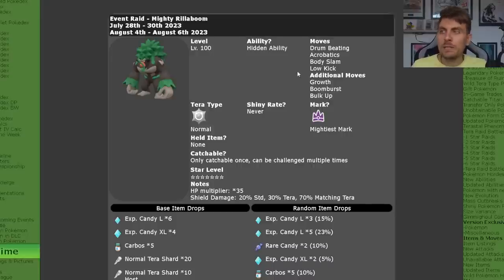Its moves are Drum Beating, Acrobatics, Body Slam, and Low Kick, with additional moves of Growth, which boosts its special attack and attack by one stage every time it uses it, Boom Burst, which is a big powerful Normal-type special attack, and Bulk Up, which boosts its attack and defense by one stage every time it uses it.